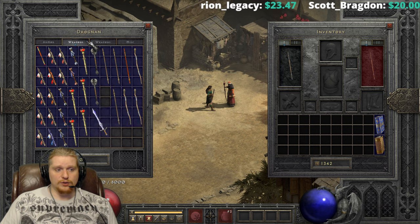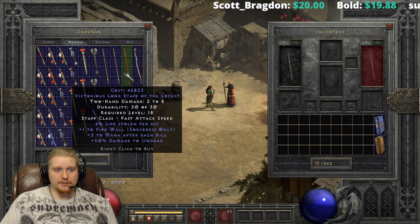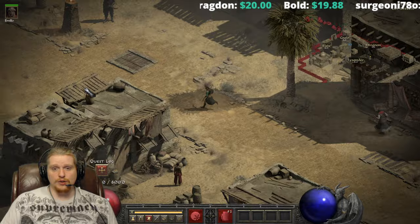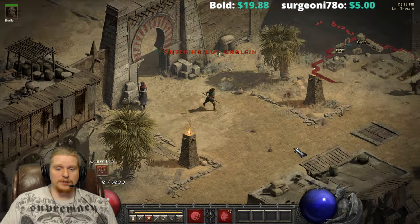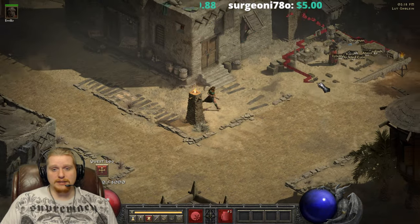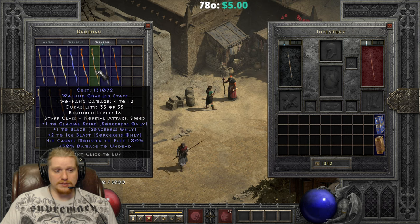We're looking for a two-socket staff — not a three-socket or one-socket — and we're looking for the right skills. Sometimes this can take quite a while. So if you happen to pick up a staff as you're journeying and it has the right plus two skills on it, hold on to it. If you find one in the shop with the right number of sockets and the right skills, you're going to want to buy it. However, keep in mind that staffs can be extraordinarily expensive, so do get some money stored up in advance.